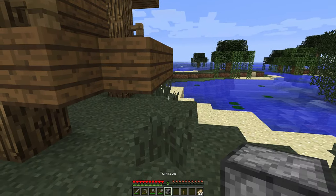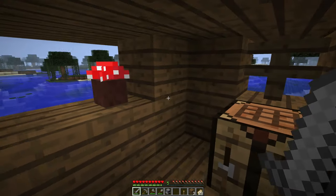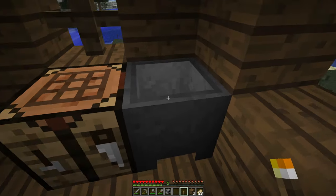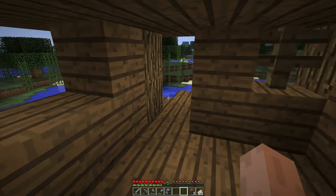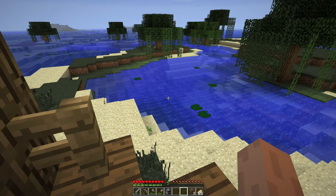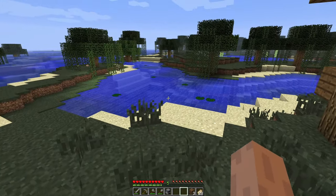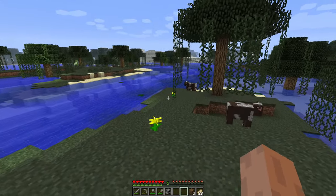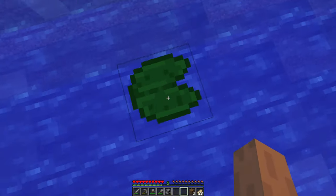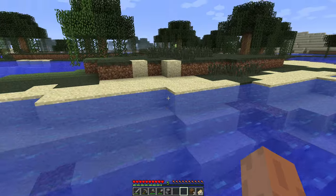Is there just not a witch at this witch hut? Doesn't seem to be. Look at the cauldron! I don't think we've made cauldrons in this series yet. They look really, really cool. Look at the little flower pot too — I forgot to make flower pots last episode. I'm so interested as to why there is not a witch here. If I don't have to fight her, I'm not gonna complain too hard. And look — we already have some resident cows! And look at the lily pads — they're so cute!